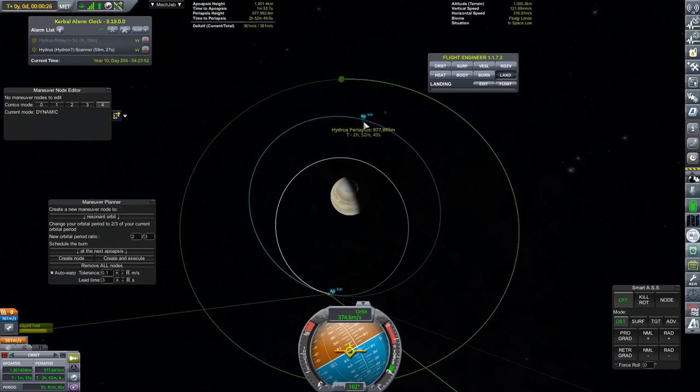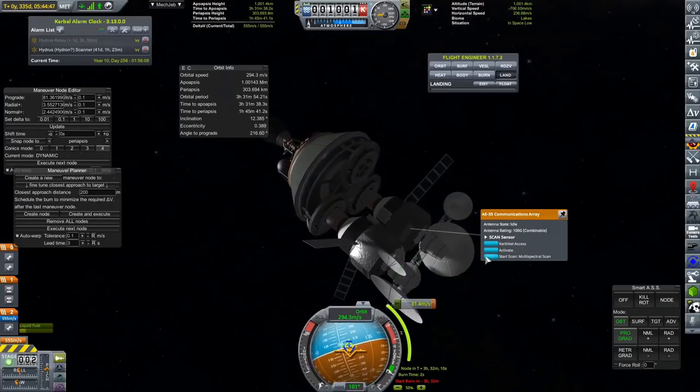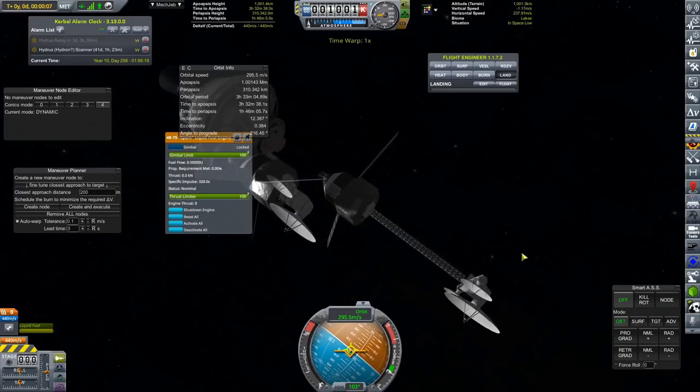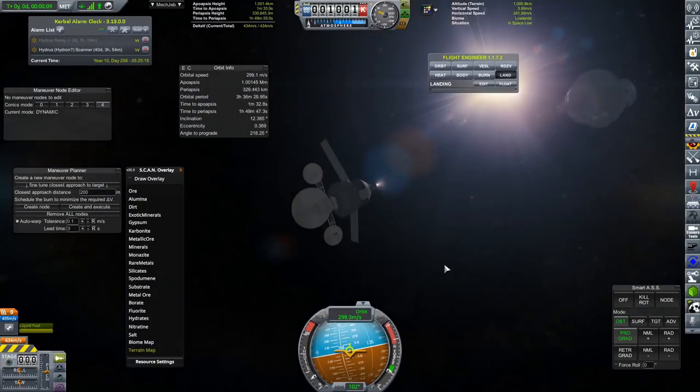The first one that has arrived has been the Relay Network. I've already put up a couple of relay networks in this series, so I want to try and get through this as quickly as possible because it is exactly the same as what I have done before, except rather than being around Fury or Rode, we are at Hydrus instead.